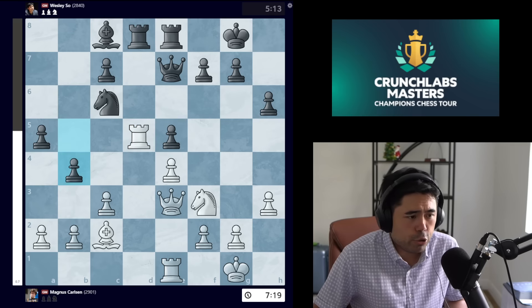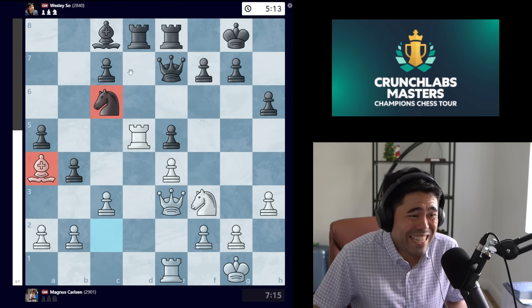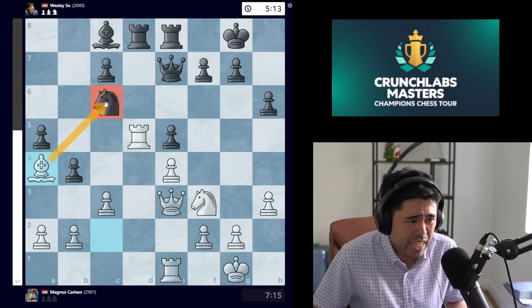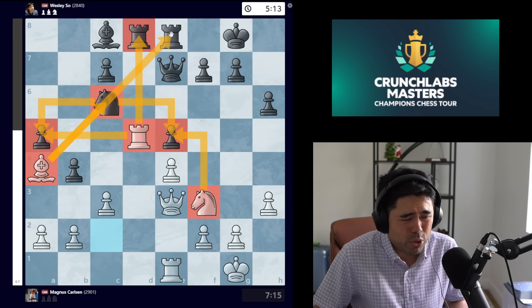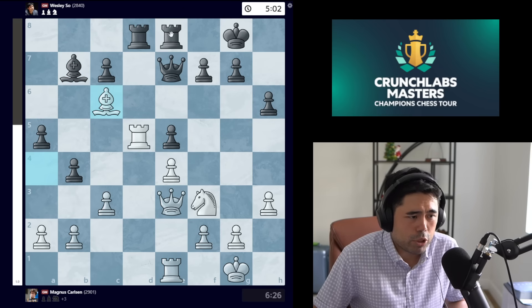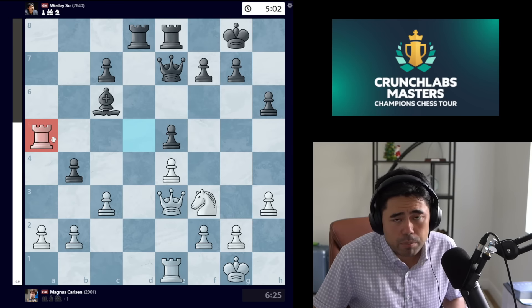Wesley goes b4, but now Magnus plays bishop a4 and the knight is pinned on c6. At this point it's clear that Wesley will lose the game — the knight is under pressure, it guards the two pawns, combined with the kabob it's just too much. Wesley goes bishop b7, bishop takes, knight takes, rook takes a5 — another very nice move from Magnus, eliminating a pawn on the edge while targeting the pawn on e5.